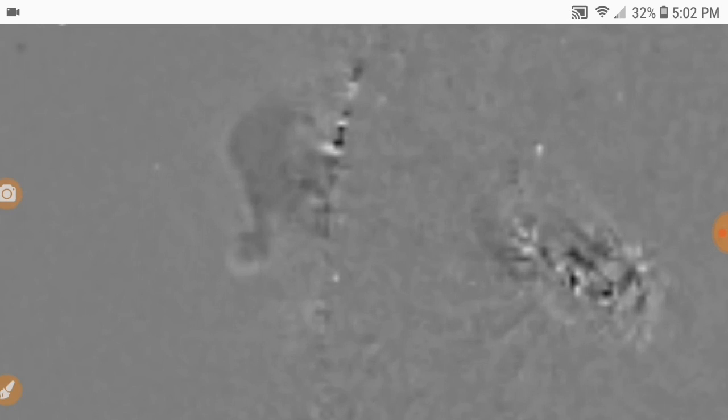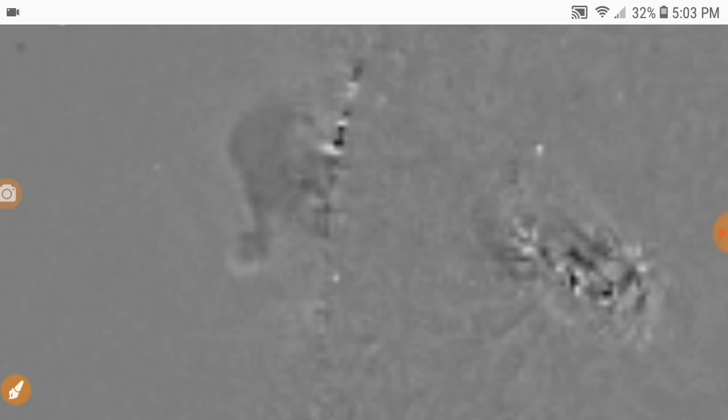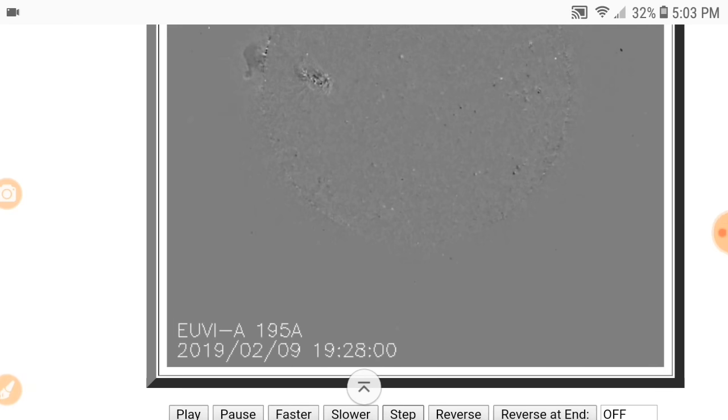The first question I ask myself is: obviously, what is it? It's an odd shape and it isn't something that would typically look like a sunspot, energy coming off the sun, a flare, or a CME — just based on the shape of this thing. I mean, look at this — that's just all kinds of odd. So then I start digging deeper into it. I step to the next image and then I see this.